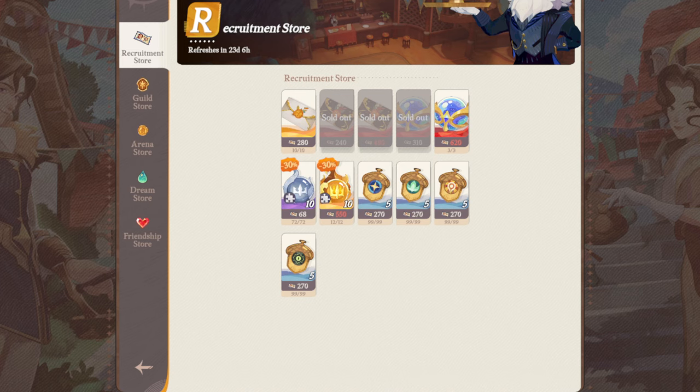Hey everyone, Tomise here and welcome to another AFK Journey. Today we'll take a look at the recruitment stores and actually all of the stores — guild stores, arena stores, gym stores, and even friendship stores — for the items that you should be clearing out every day or every month. Let's start off with the recruitment store.